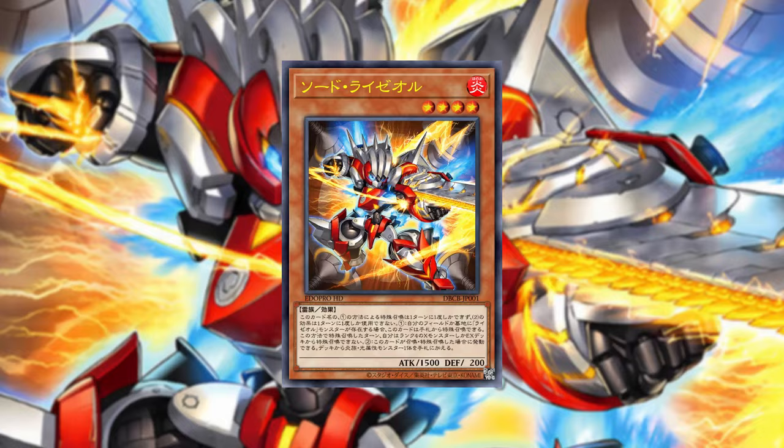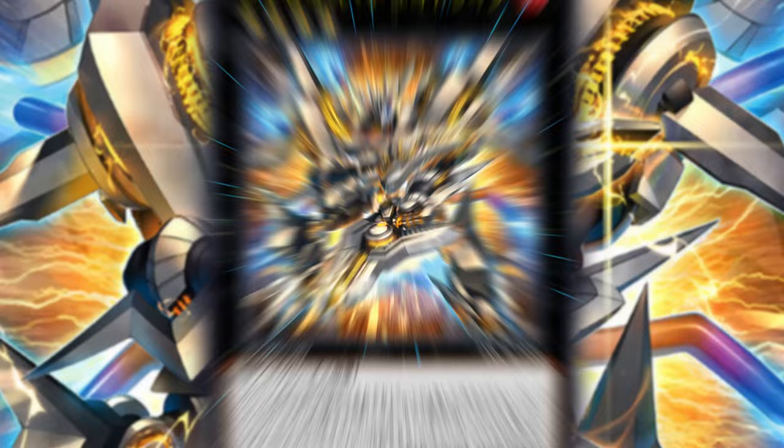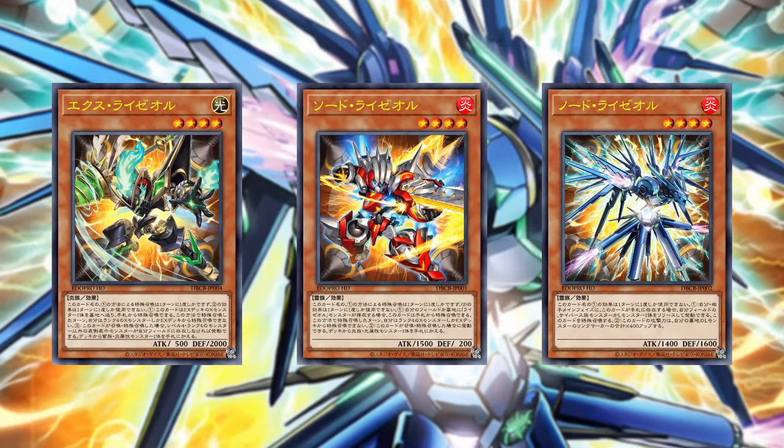We're gonna be looking at Ryzeal today. This is a Light Pyro and a Fire Thunder level 4 rank 4 archetype. This deck really relies on just extending like crazy. This is the cheapest, most pushed rank 4 archetype I've seen so far, but honestly it's kind of creative. It has so many good cards right off the bat that I'm not really sure what they're gonna do in wave 2, but we're just gonna have to wait. Ryzeal cards assemble and deconstruct themselves to create new rank 4 monsters, and with very simple one-card combos and a ton of non-engine, you know this is just gonna be a meta threat.